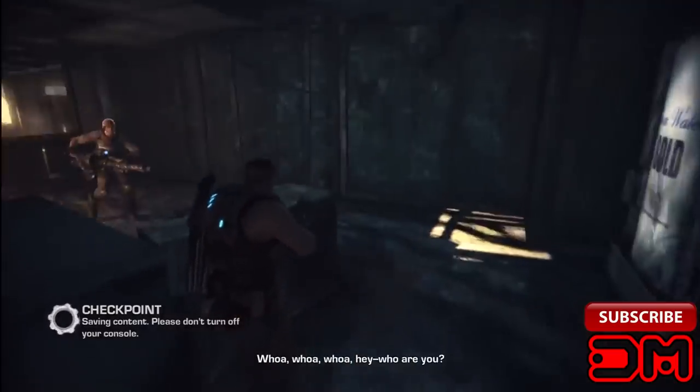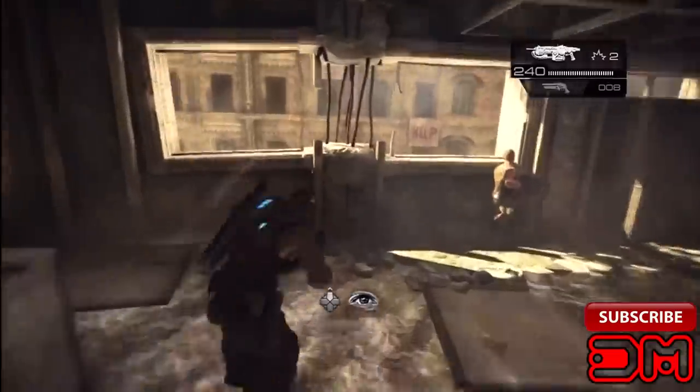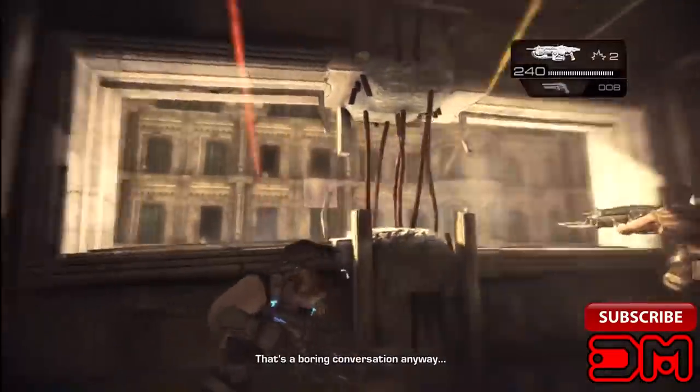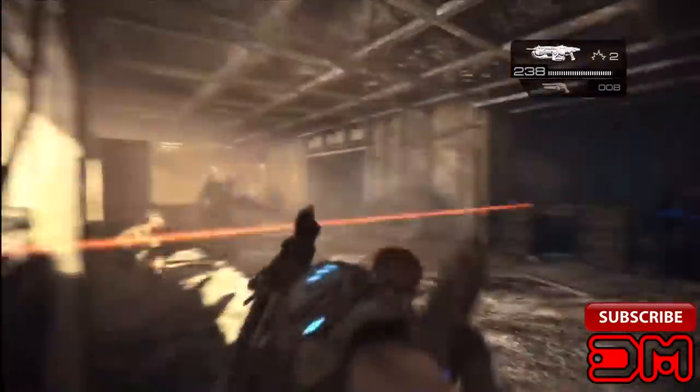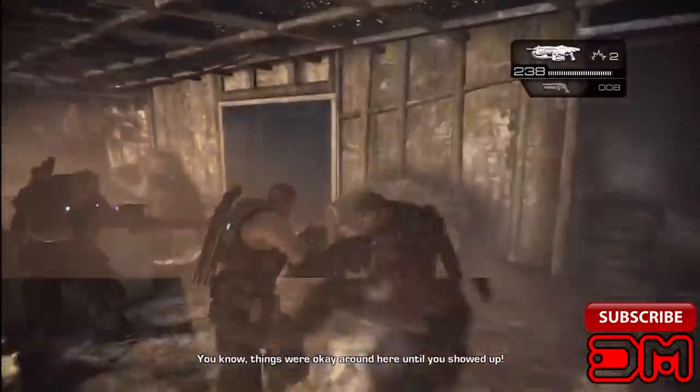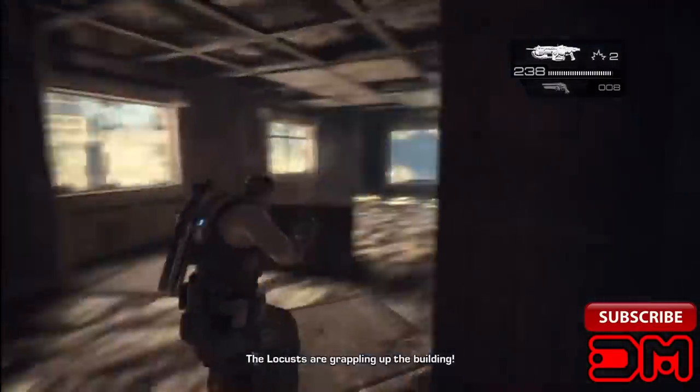You will have to shoot three buckets that are laying around on the map. The first one is located on the ledge next to the snipers. The second one is located on top of an enemy's head. The third one is located next to the TV.